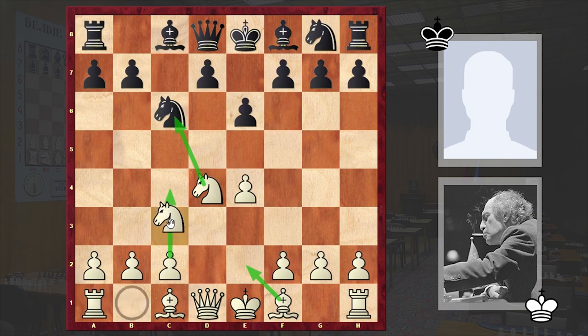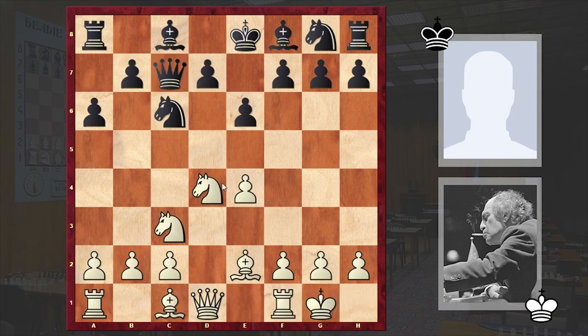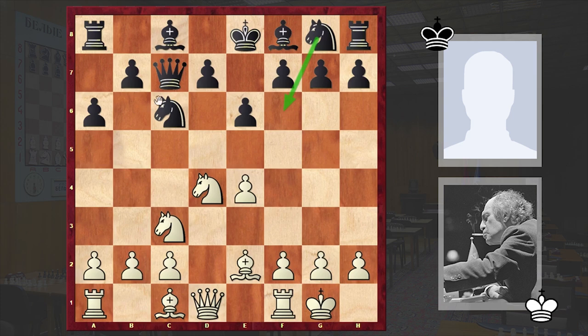In our game we have knight c3, a6, bishop e2, queen c7, white castled kingside and b5. Knight f6 is a popular alternative, but in our game we have b5 and Tal went for the exchange of knights.